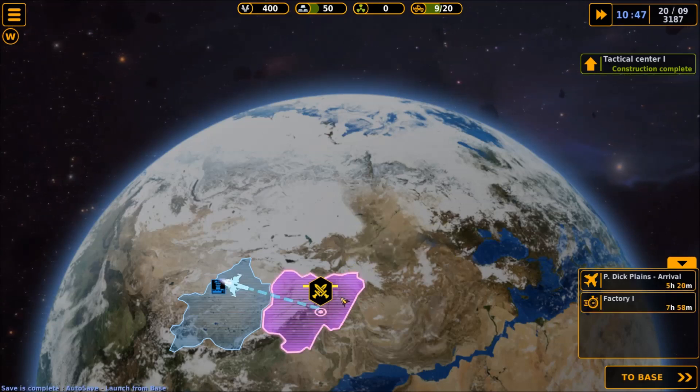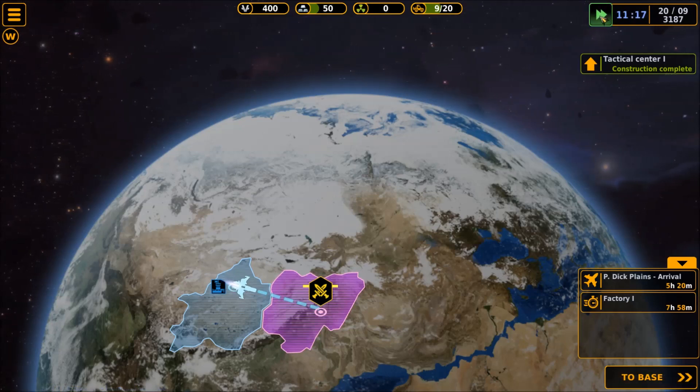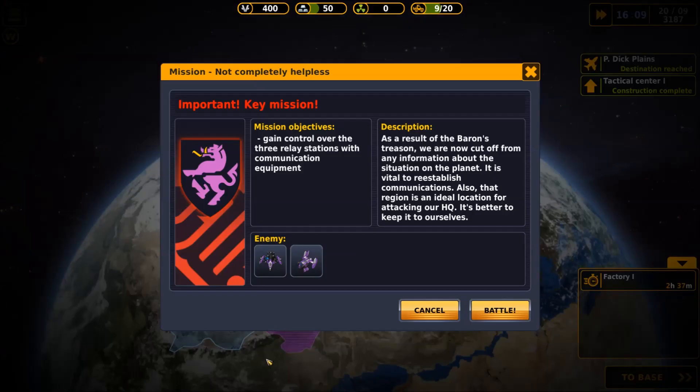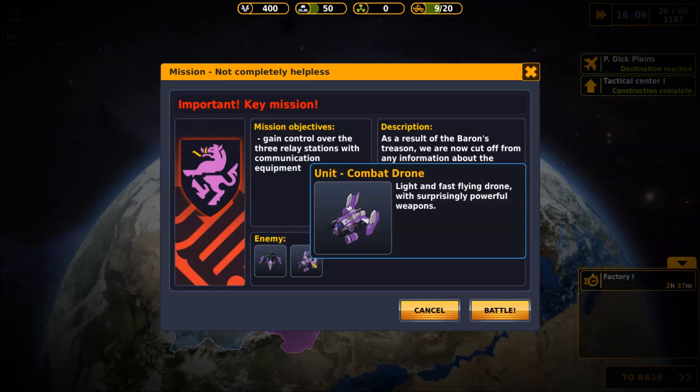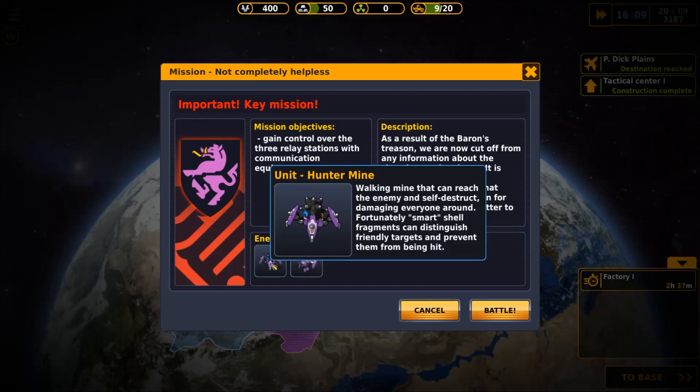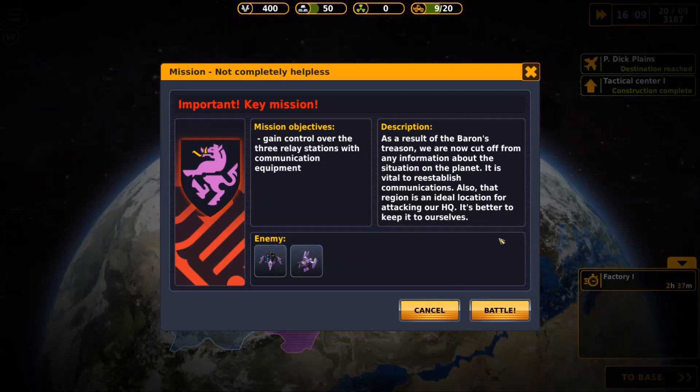Click to send your ship on a mission. We speed up time. This is a key mission — 'Mission: Not Completely Helpless.' The objective is to gain control over the 3 relay stations with communication equipment. There are some enemies about. The hunter mine — a combat drone, light and fast flying drone with surprisingly powerful weapons. And a walking mine that can reach the enemy and self-destruct, damaging everyone around — smart shell fragments can distinguish friendly targets and prevent them from being hit. As a result of the Baron's treason, we are now cut off from any information about the situation on the planet. It is vital to re-establish communications, and that region is also an ideal location for attacking our HQ.